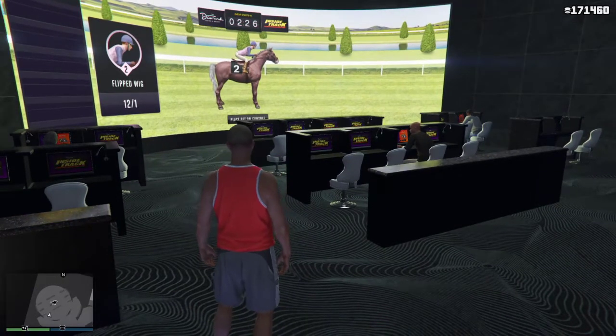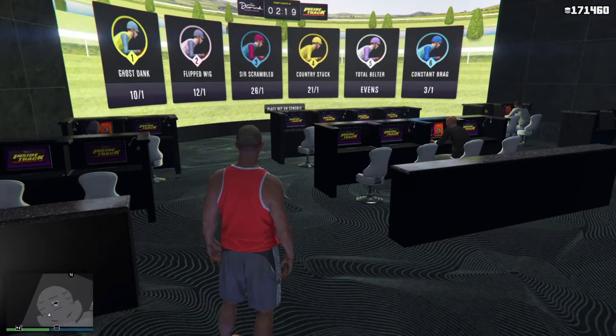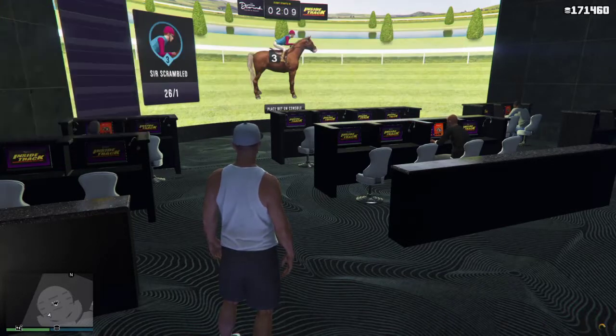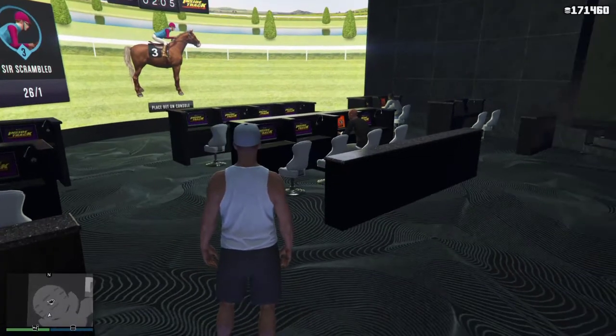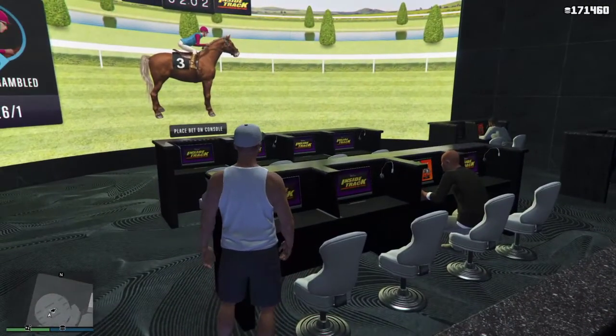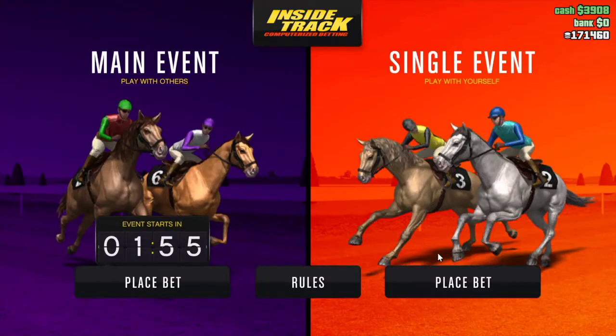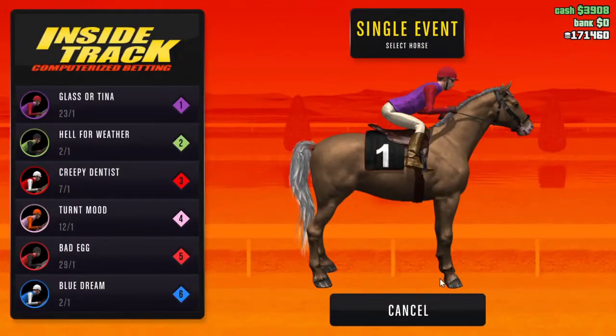You're going to need two outfits — just two cheap outfits. All you're going to do is change your outfit one time and wait for the orange circle to appear. Then you're going to sit down and go to single event. The horses you want to bet on are the even horse, 2-1, 3-1, 4-1, or 5-1. Only bet on any of those horses.